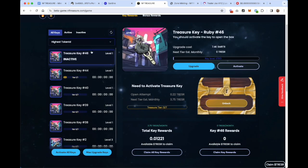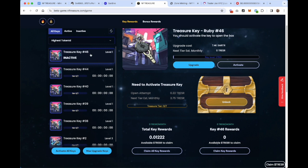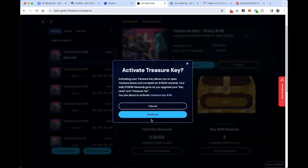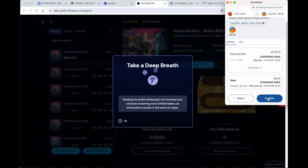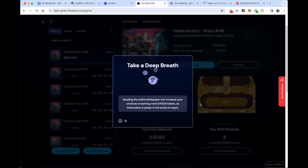Once that transaction clears you're going to get a welcome message that says 'Welcome to the Club.' If you have multiple keys, there's a little arrow you can click through — it'll be a carousel to see all of your keys. It's going to show you your key number, and if you click through to the game, it will show you all the keys you minted. The key I just minted is inactive, so in order to start participating and earning rewards in NFTreasure, you need to activate your key. If you have multiple keys, you can click Activate All Keys, or click the Activate button for a single key.